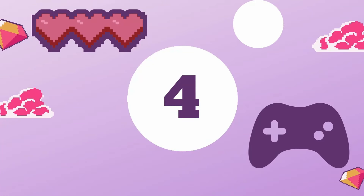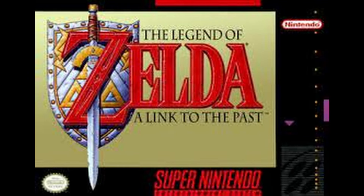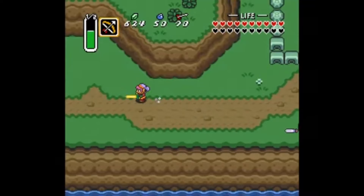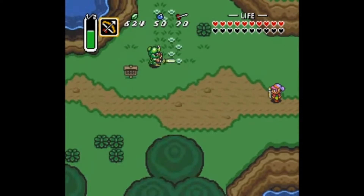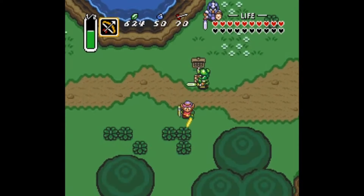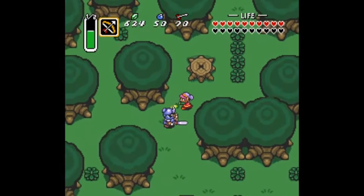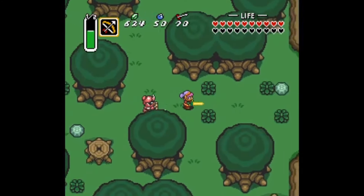Number 4: The Legend of Zelda, A Link to the Past. During the autumn of 1990, a unique contest was hosted by Nintendo Power Magazine. The victor would earn the honor of having their name showcased in a hidden chamber within the forthcoming Zelda game. Chris Houlihan emerged as the winner.